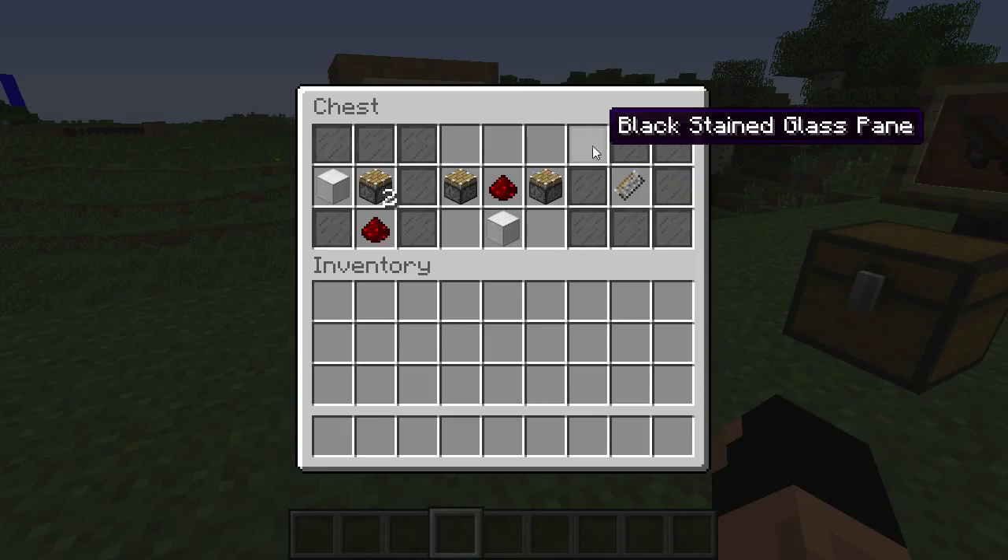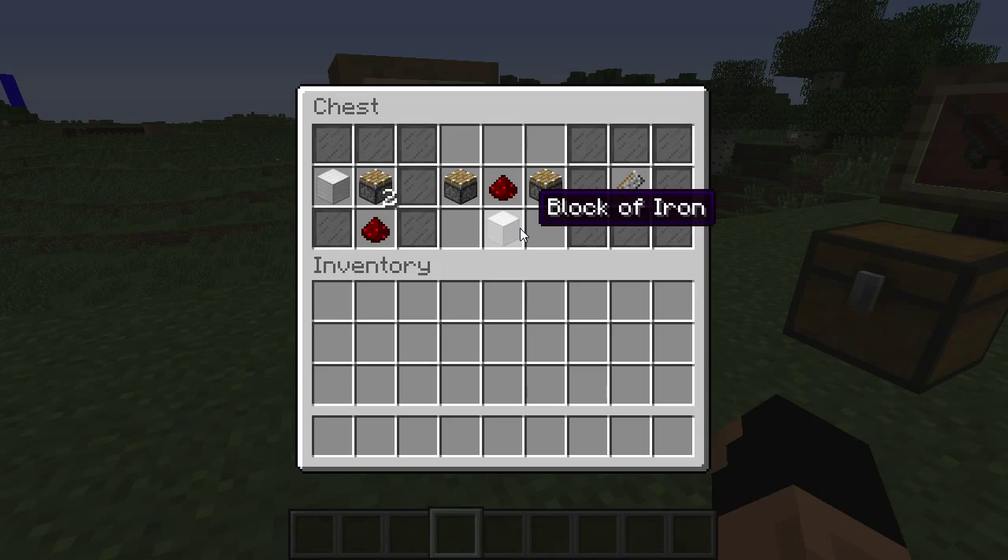The block launcher part takes two pistons, a piece of redstone, and an iron block right down in the middle.